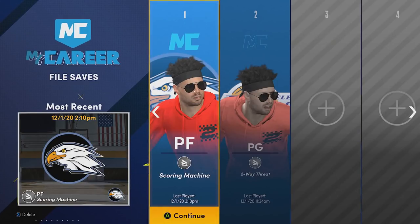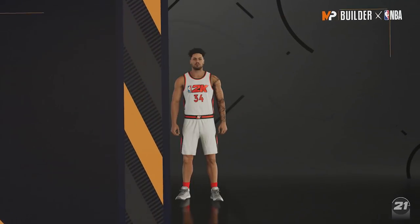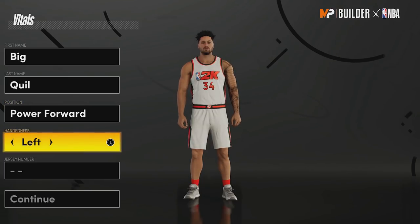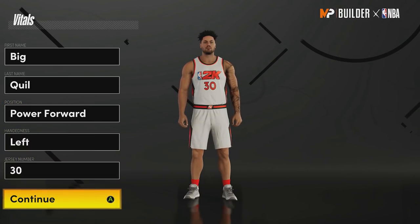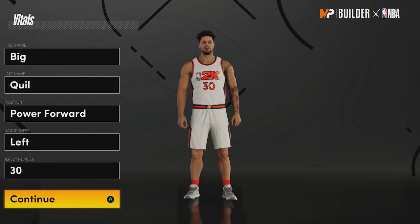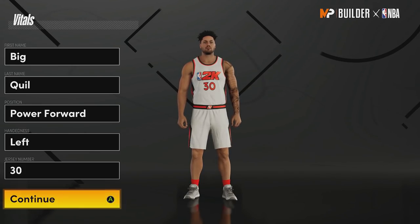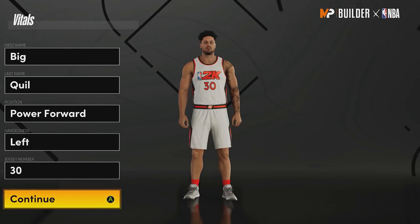I have created the best build possible on NBA 2K21 Next Gen, and I know most of you guys aren't surprised when you see the name — it is the 6'7 power forward scoring machine. I know so many people have made this build, but nobody has made it the way I did. Trust me, I perfected the way this build is supposed to be made.